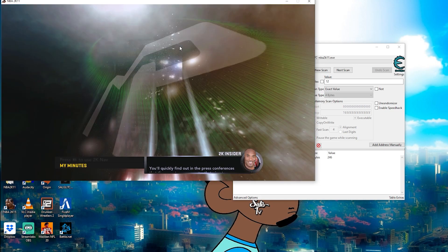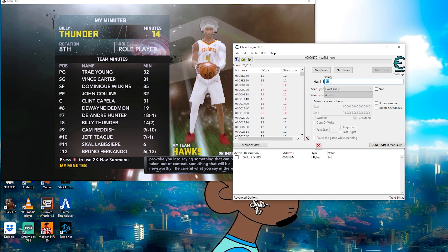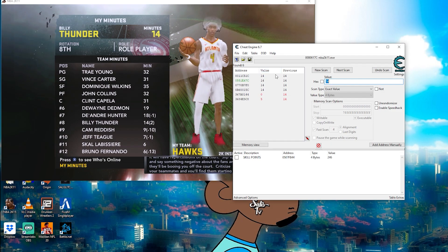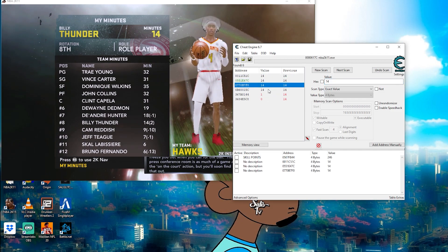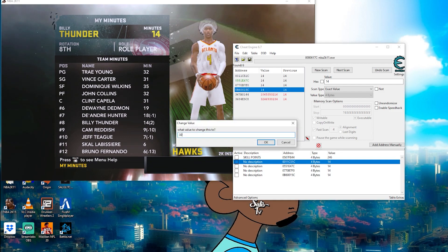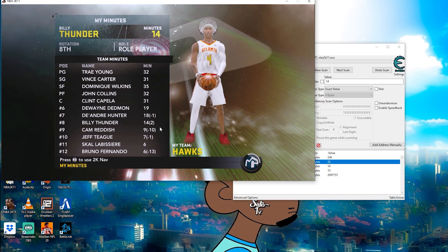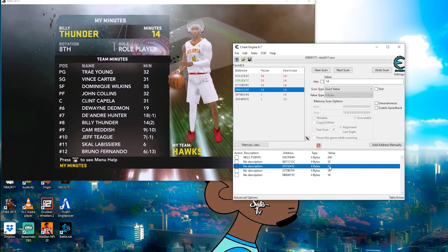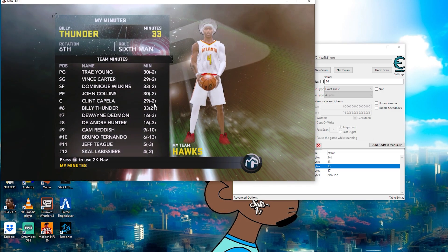Now that the game has been played, check your minutes - I'm at 14 minutes. Go back to Cheat Engine, search up 14, and hit next scan - do not click new scan. Now it's down to four solid results. Double click all four to figure out which one it is. For each one, type in a value 48 or below - you can't play more than 48 minutes a game. I typed in 30 and it didn't work on the first one, so delete that. Go to the second one, type in 30 again.